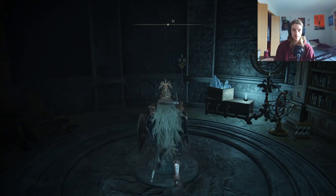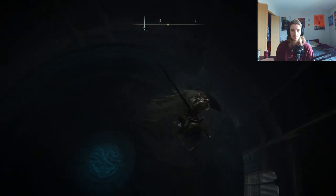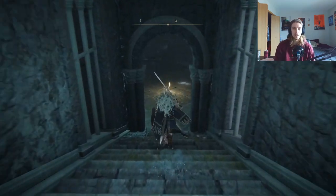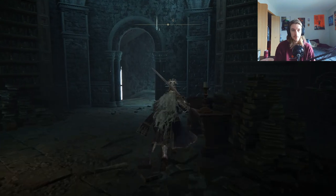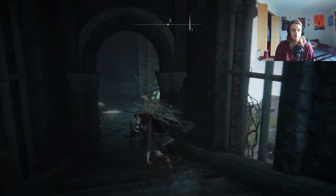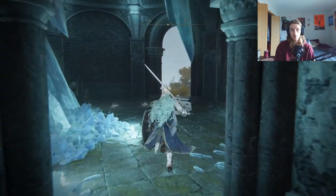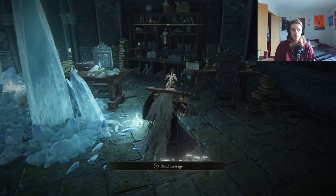Then she'll be like, okay, but you have to talk to my three compatriots. So you come down here. There will be one guy right over here-ish, he'll be sitting right there. There will be one guy in here, I think he's right there. And the last guy is the guy you will actually be getting the Jarwight ashes from. It's right here.